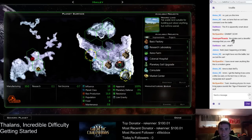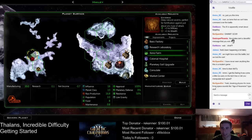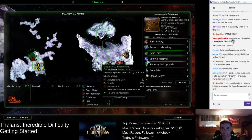Haley — this is going to be a pretty good planet long term, like a pretty darn good planet. I'm going to do the Farm and the Hospital. Wow, it's already one-turning these buildings — that's insane. This planet has three pop.